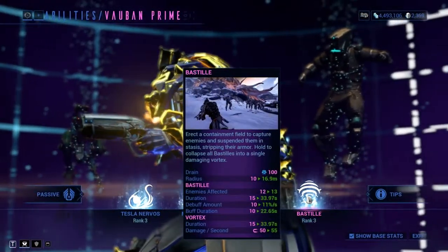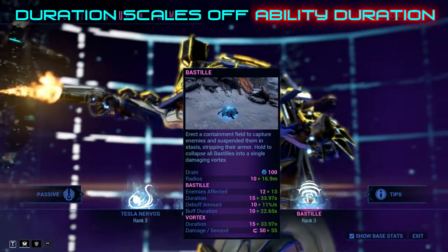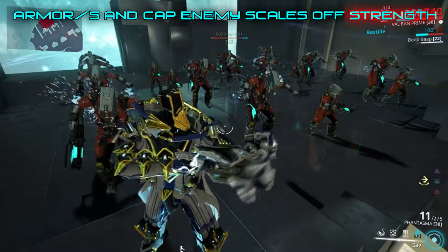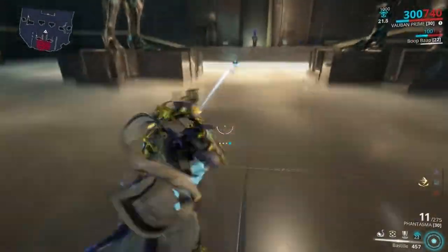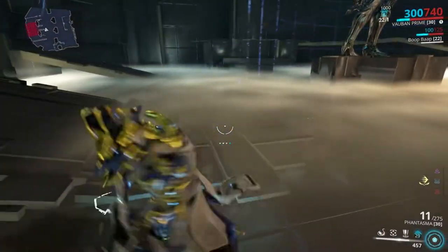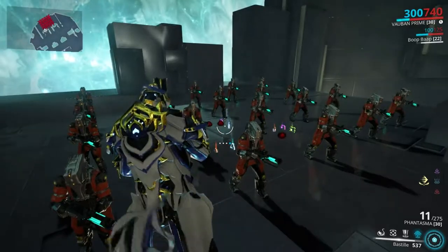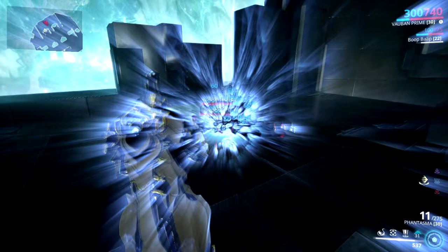Fourth ability: Bastille and Vortex. Both have a 10-meter radius and 15-second duration. Bastille grabs 12 enemies at base and reduces 10% of their armor per second, giving you 8 armor per second per enemy captured. On my build with the cap at 13 enemies, you'll hit 1,000 armor in 8.7 seconds. The extra armor can be refreshed by entering any Bastille, even one with no enemies in it. Bastille's armor buff is your main survivability tool, essentially giving you 80% damage reduction. Vortex grabs all enemies and causes magnetic procs. Press 4 to drop a Bastille; hold 4 to drop a Vortex; and when Bastille is active, holding 4 will turn all Bastilles into one Vortex.